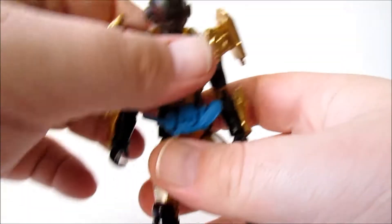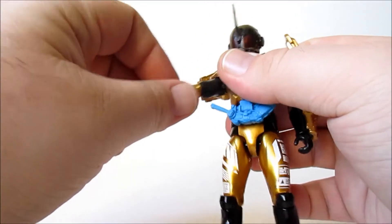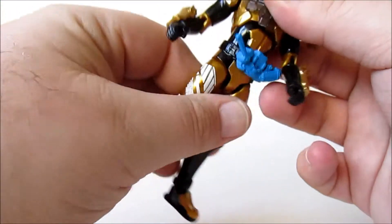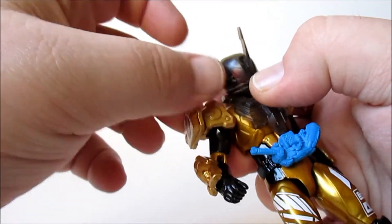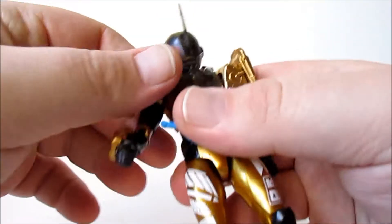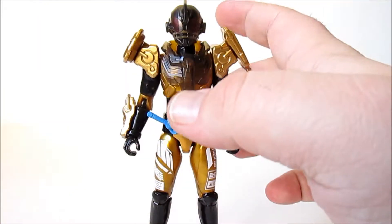Cross-Z had his version and it was awful, I think. But this is pretty cool. Articulation-wise, you have the standard amount of articulation which can be found in most of these figures, which is great. Even those pole drones swing around, because these can act like jet boosters in the show. So you put something like that and just go. And the head's got a decent range of motion too.